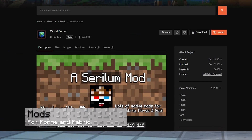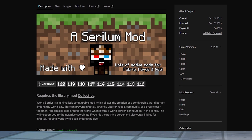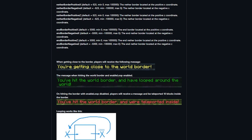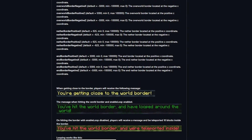For Minecraft servers running on Forge or Fabric, this world border mod comes in handy. The main feature allows players to loop around the world if attempting to pass through the border. Besides this, the mod provides you with ways to configure the size of each dimension and custom messages relating to them. It also prevents players from using exploits to get around the world border, which comes in handy when vehicle-related mods are also installed.